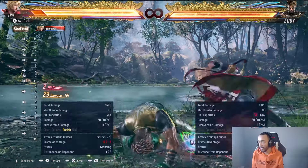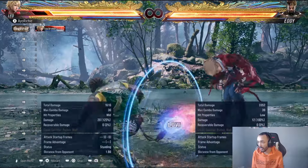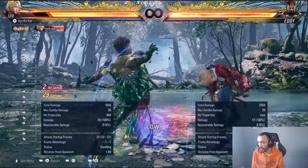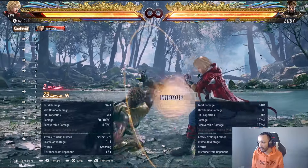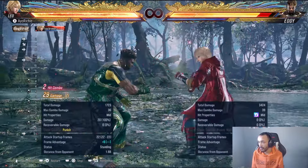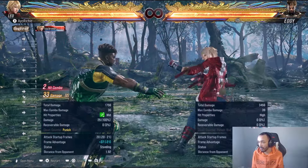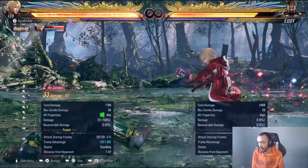Like, this hellsweep that Eddie has — he didn't have it before. I'm trying to get used to reacting to the fact that they didn't do a kick in that scenario. It's possible, clearly, but it's just very difficult. And obviously you can get a better punish on some of these moves with up-forward 1-2, but I'm just trying to use a reliable punish. They're all minus 13, so I can go for lightning glare as a punish as well.